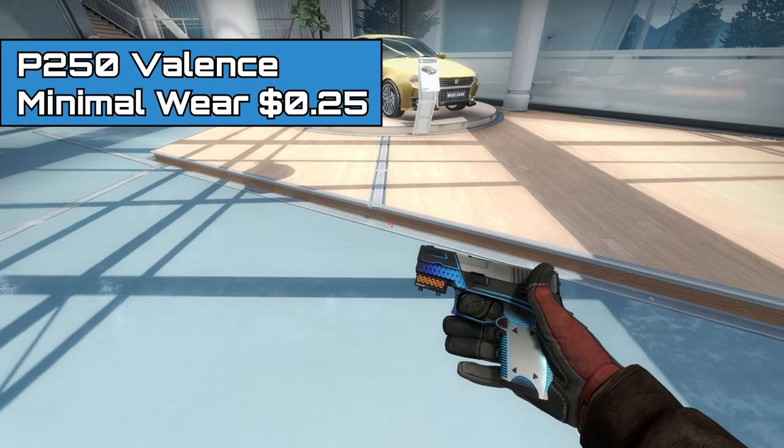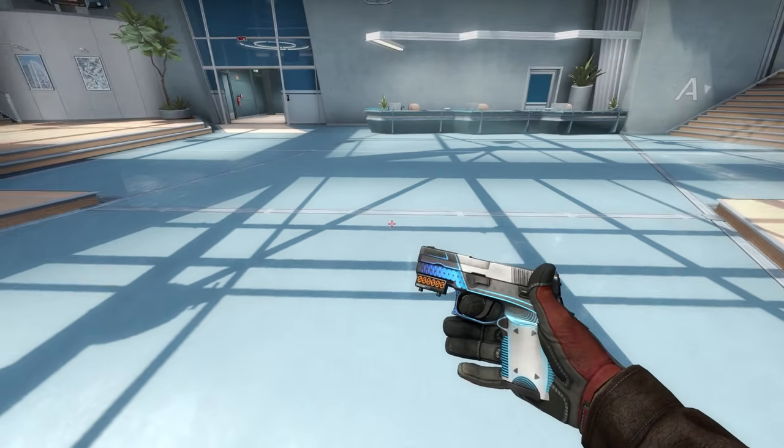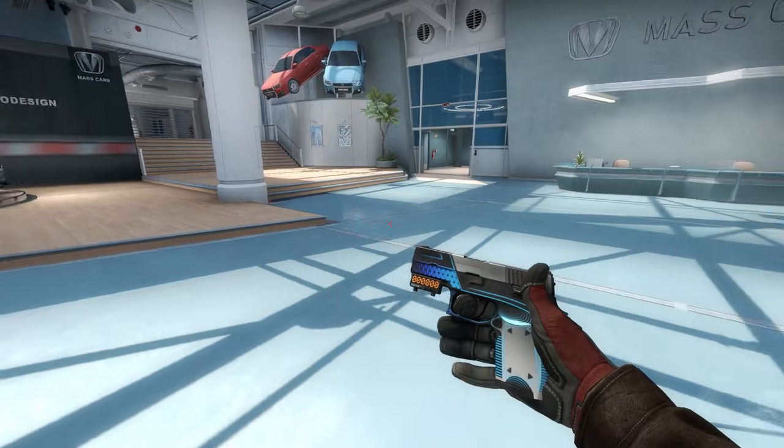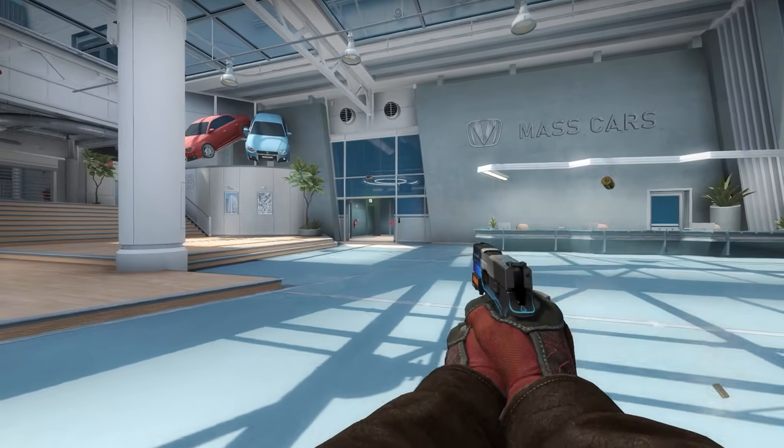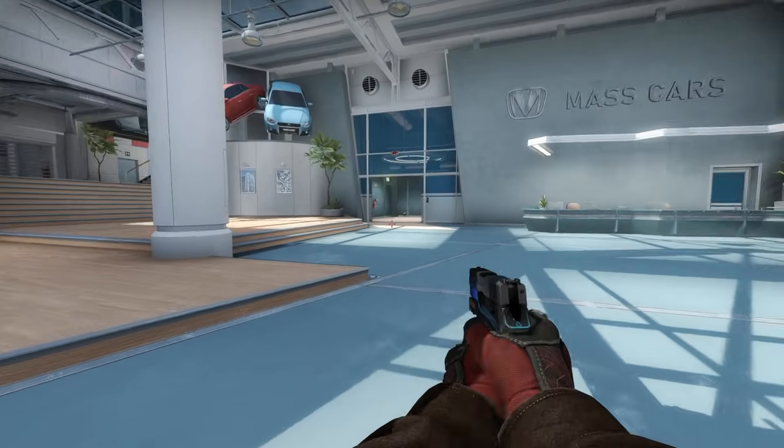Last but not least, we have the P250 Valance. The Valance is an OG CSGO skin, and what makes it awesome is: number one, it's blue; number two, it's clean; and number three, it's cheap. Definitely didn't want to miss out on a skin of this caliber.